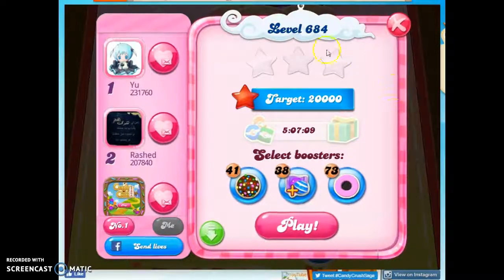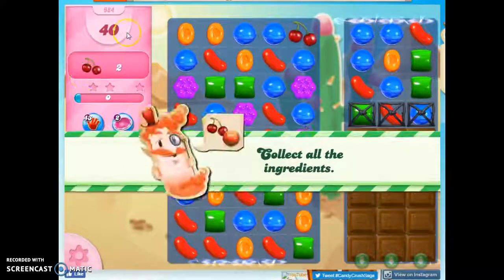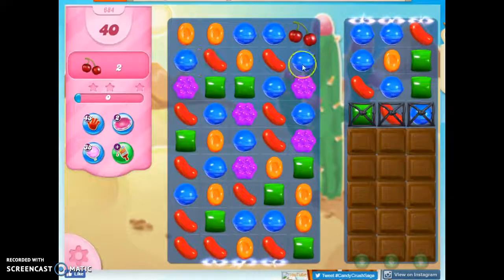Hi friends, this is Susie, your Candy Crush Guru, here to help you solve the puzzle of level 684, where we have 40 moves to collect two ingredients. Let's see how this is to be done.